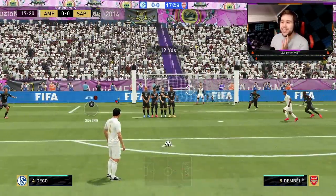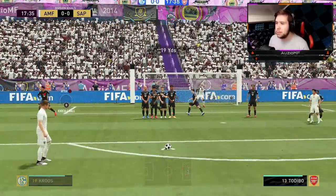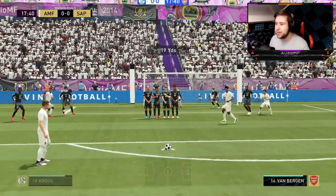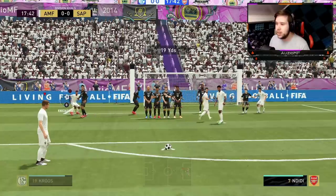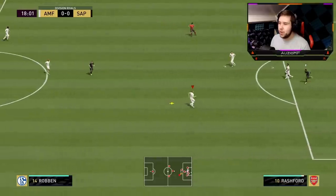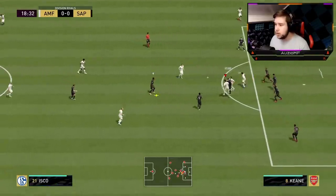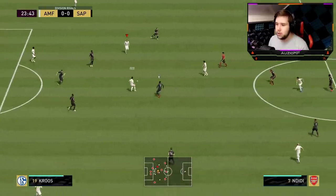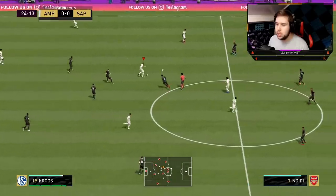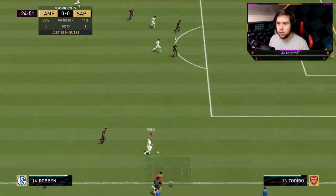We've got a free kick here, 19 yards out. I looked at the keeper — the guy has pushed the keeper back into his goal. Going to try to green time it. Can we get a long shot with him? Let's go for a volley. Going to pass it to Cruz real quick. The good thing about playing him in that CDM position is the fact that he can swing a ball like that because he is going to have that space. But what a pass that was.